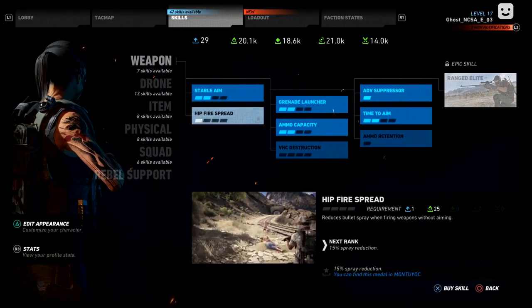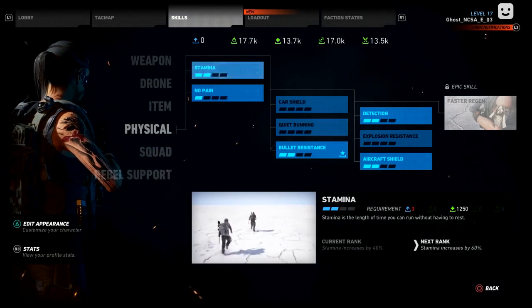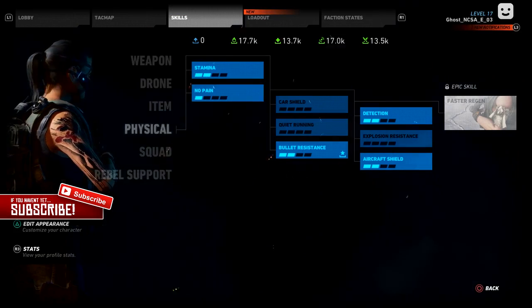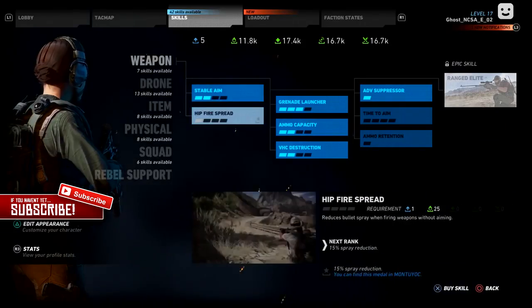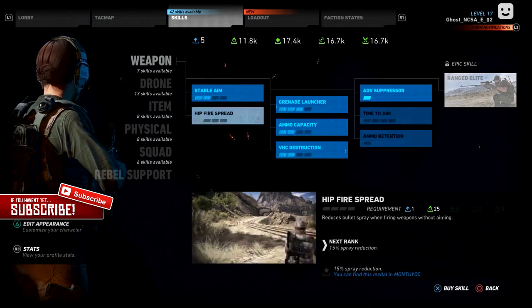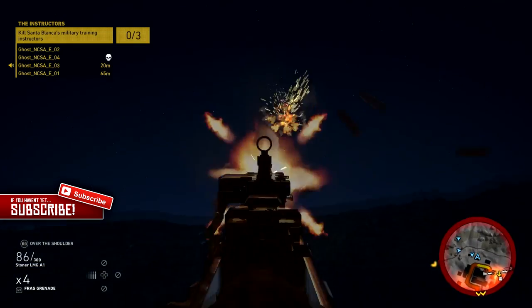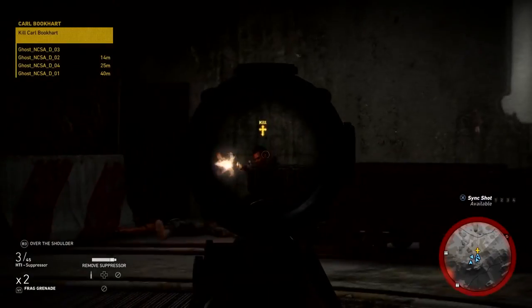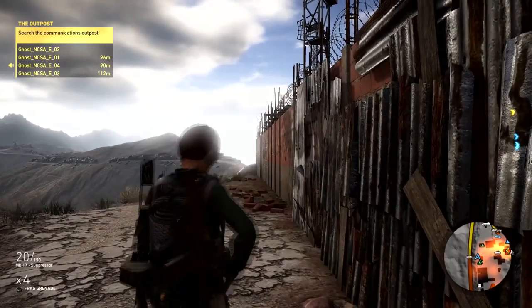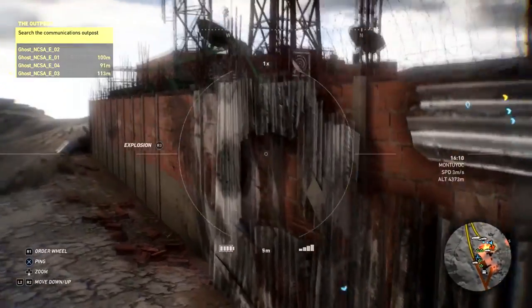You get total freedom, which is really cool. You can roam the locations and do whatever you want — it's not like you have to follow a set path. There might be a brief tutorial, but since it's an open world game I assume you're free to pick missions and choose who you want to engage.